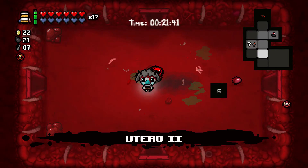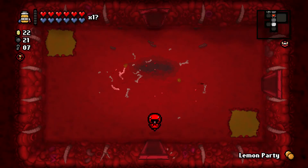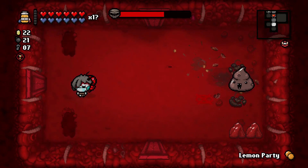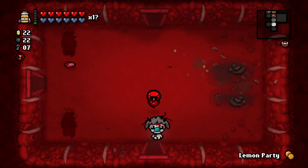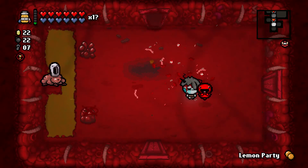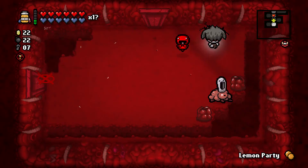Which way are we going? Down. We're going down, down. Lemon party. This is actually the boss form of Dingle. Interesting. Probably down still. Ooh, umbilical cord. Fuck this room sideways.